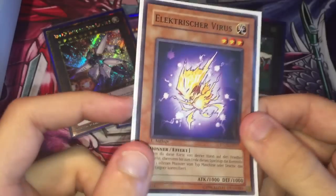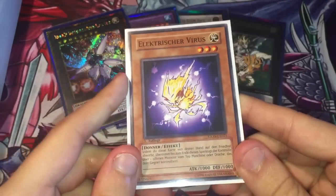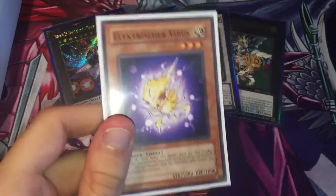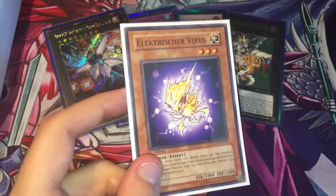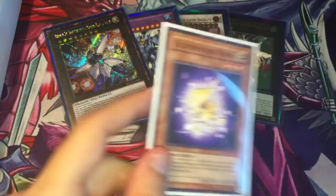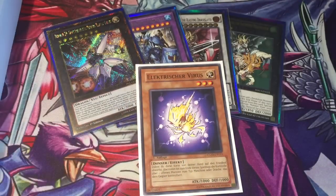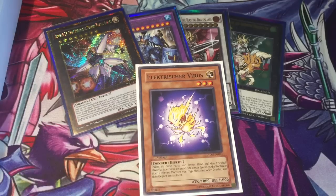I don't own an English copy to have the exact text of it, but essentially it's a level 3 light thunder type monster. It's a hand trap with 1,000 attack, 1,000 defense, where you can only use it during your turn. But that doesn't really matter — obviously, if you could use it during your opponent's turn it'd be really, really broken. What it does is essentially you discard it during your turn to take control of a face-up dragon or machine type monster on your opponent's side of the field until the end of the turn, and you can attack with it.